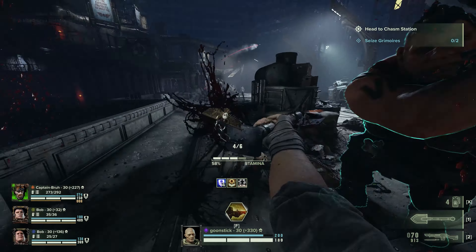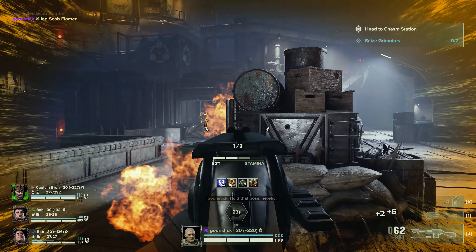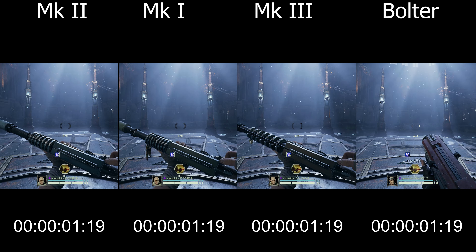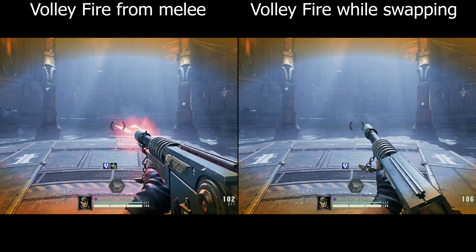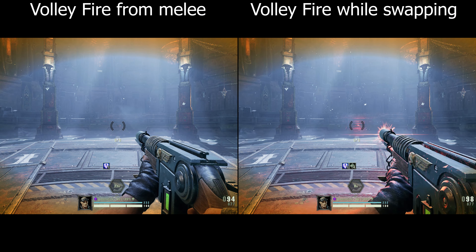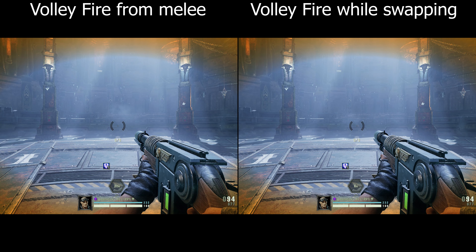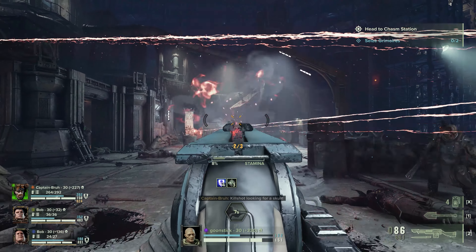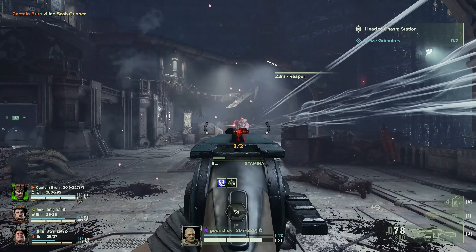Let's start with those drawbacks to get them out of the way. All Hellbores have a very long pullout time. This can be somewhat remedied by using Volifier to pull your gun out instantly. Note that this only works if you're currently not taking your gun out, so it's a good idea to remember that activating Volifier with your melee out is faster than trying to pull out your gun and then activating it.